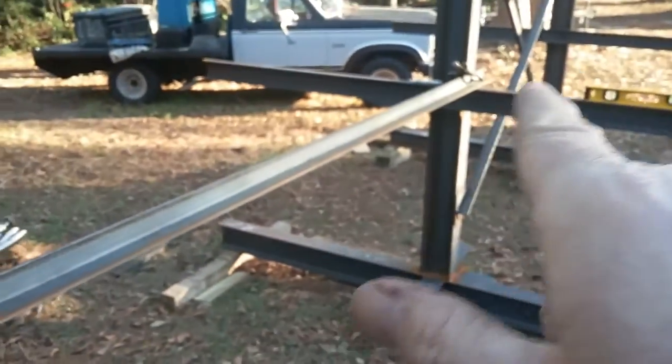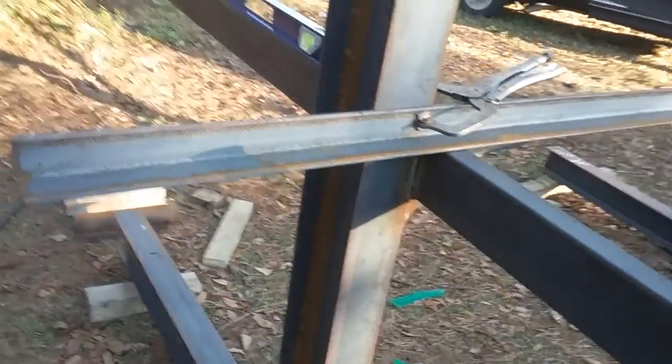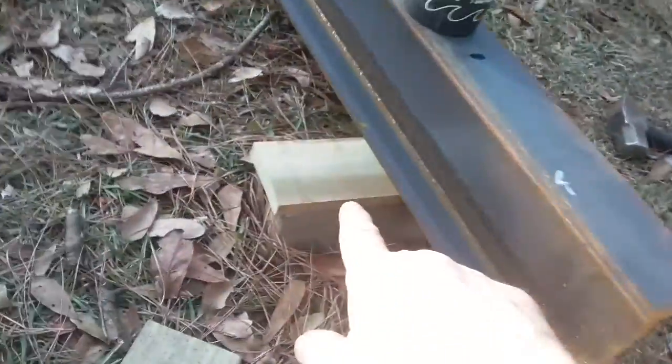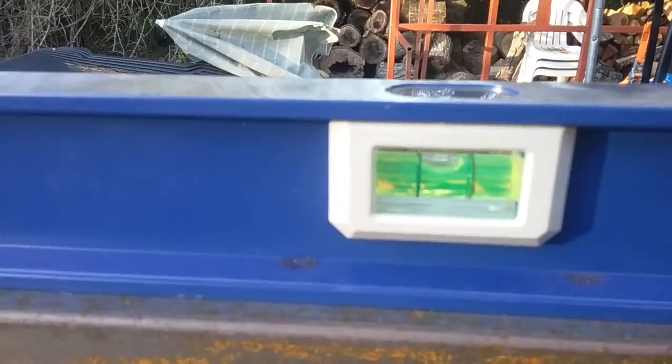We lightly clamp a brace across so this thing doesn't fall over and domino our previous progress. We use a bar to pry up under this end, then use a system of shims and prayer. That adds about three quarters of an inch — and we still need a little more. In that four-foot section, it's about a quarter inch off, so we need roughly another half inch.